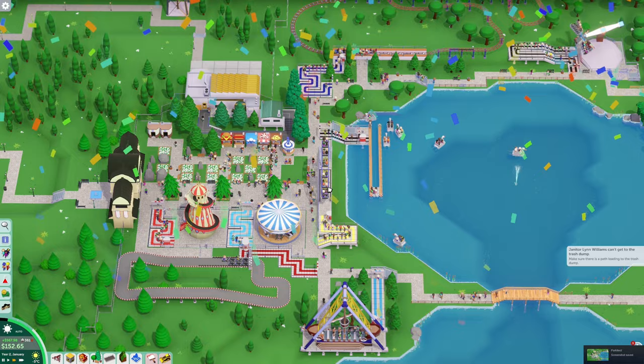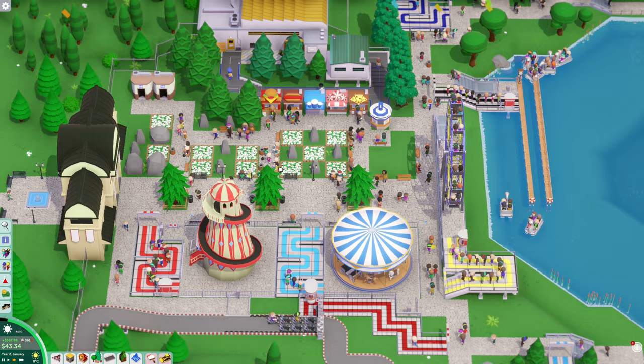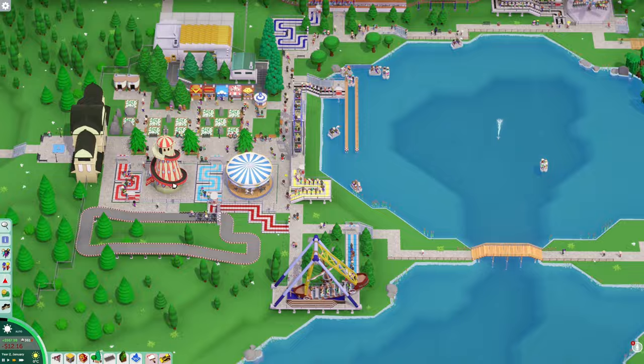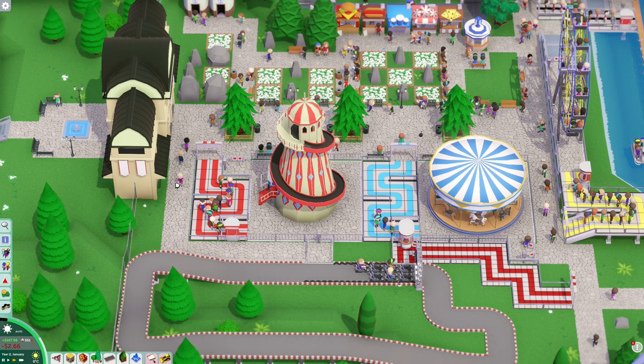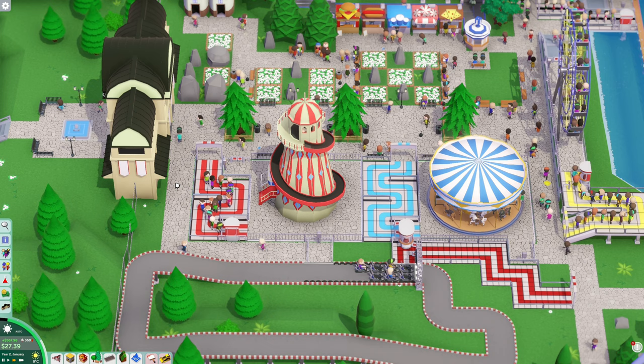Yeah, all right guys. That was an easy one like I said. Some of these early campaign missions are quick, easy targets — simple stuff. We built a little food court, got some rides going, added a roller coaster, and after some loan management we managed to get it complete. Stay safe out there, subscribe to the channel, throw some likes on the video, and I'll get some more Park Attack content out to you soon. See you later.